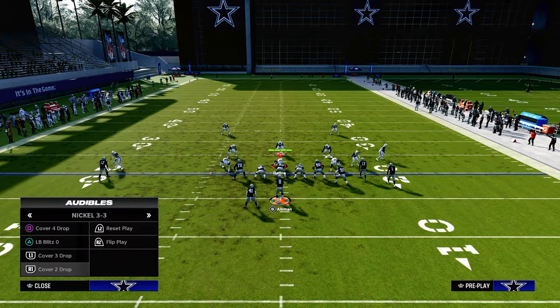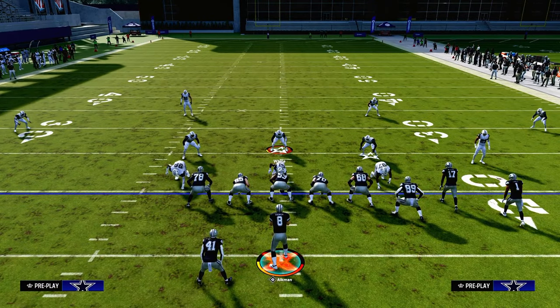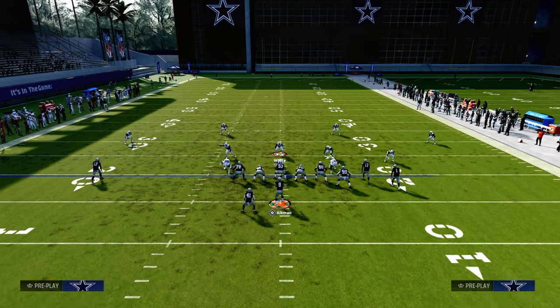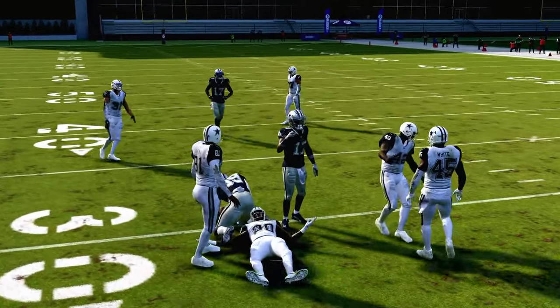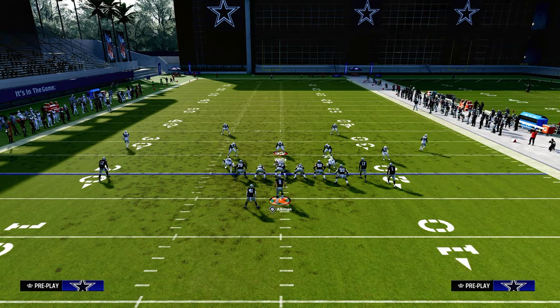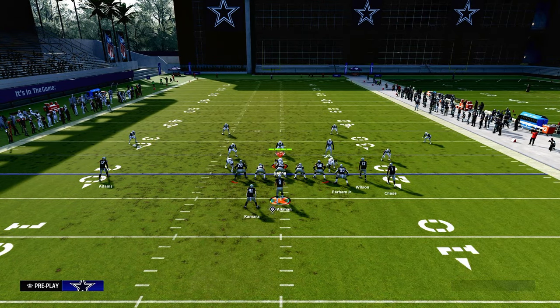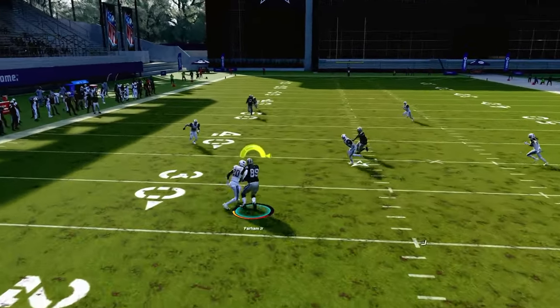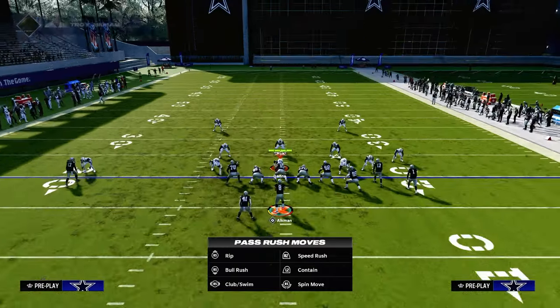They might put that middle linebacker in a deep blue zone or they might not - it depends on who you're playing. Early on, you can hit this drag before he gets across the formation, almost like a basic in route. If you're anticipating Mabel coverage, you can put the tight end on an in route instead of a drag, which slows down how fast he gets across. You'll be able to throw it right in that little window for about 10 to 15 yards against the most popular defense in the game.